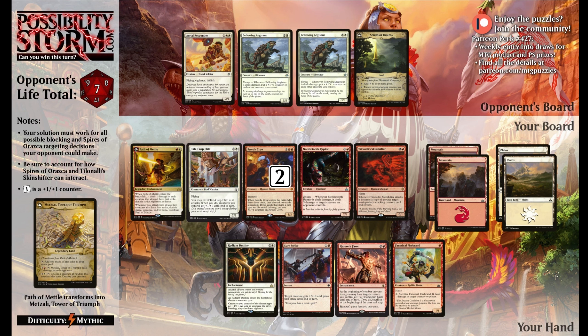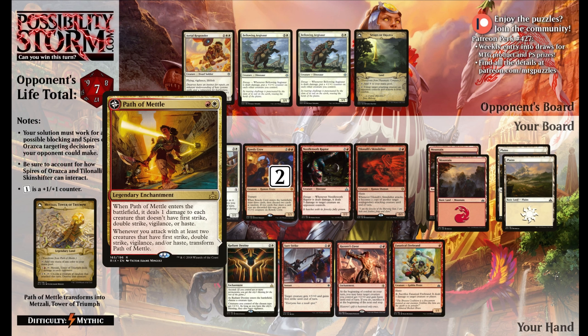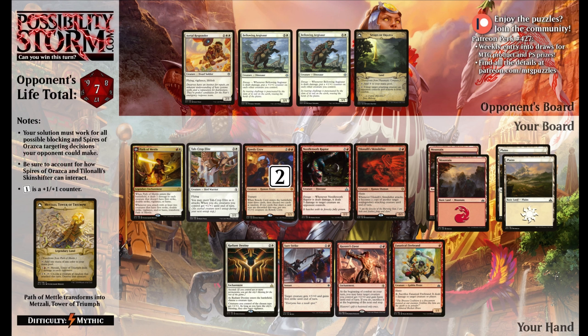Like usual, I'm gonna go over the rules real quick and give you a chance to pause the video to see if you can come up with a solution. The first and most important rule of all PossibilityStorm.com puzzles is you gotta win this turn - no passing, hoping for the best, hoping the opponent makes a mistake, or that you draw something good. For this puzzle specifically, that means dealing 7 points of damage through some blockers and the Spires of Vraska, including a lifelinking blocker. We have a bunch of creatures, some pump spells in hand, and some tricks including Path to Metal that we could potentially flip. Pause the video and see if you can come up with a solution.